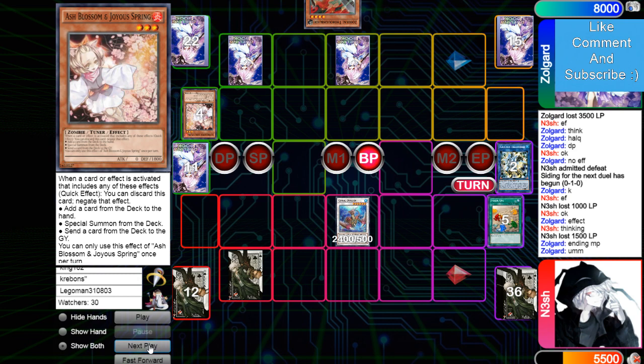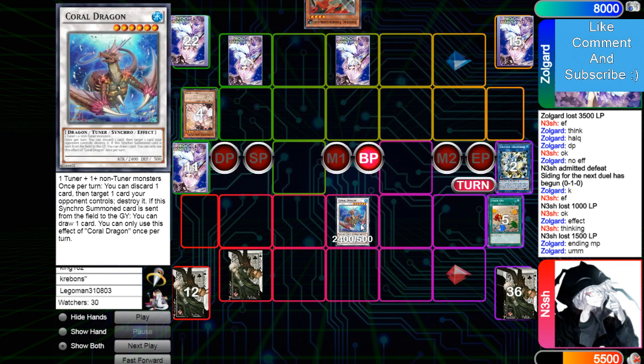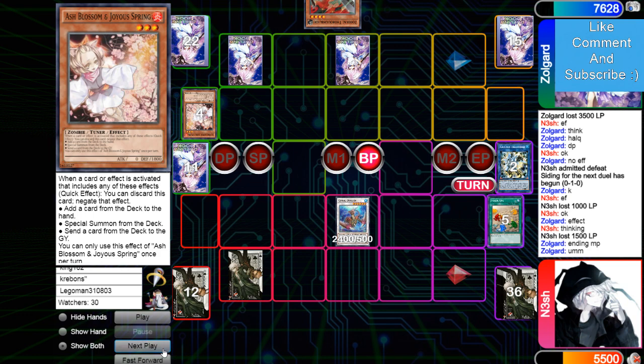Because if you let him get Oviraptor he normals Oviraptor, gets Misc — or he might not even grab Misc, he could just grab Conductor. Then it's going to be another monster on board and he can make Needle since this is a tuner. I definitely agree with that Ash on Fossil Dig there.